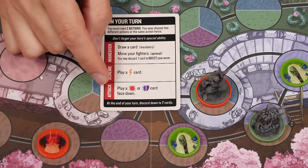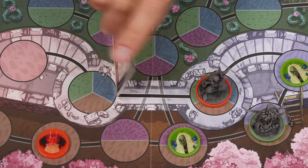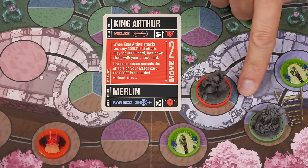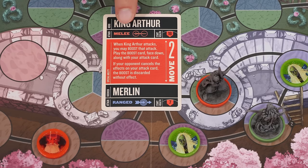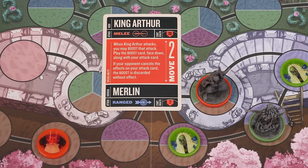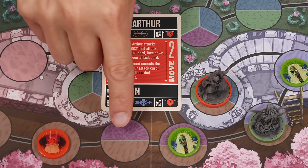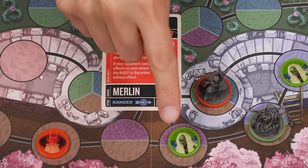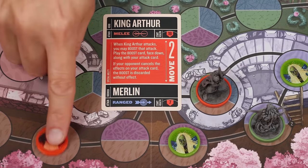The final type of action is an attack. You start by announcing the fighter that is attacking, then perform three steps. First, declare your target — any fighter can target an opponent in an adjacent space. Fighters with the melee symbol can only attack adjacent enemies, but if they have the range symbol, like Merlin, they can target fighters in an adjacent space or a fighter anywhere in their zone. If you're on a space that shows more than one zone, a ranged attack can target any space that shares any one of those colors.